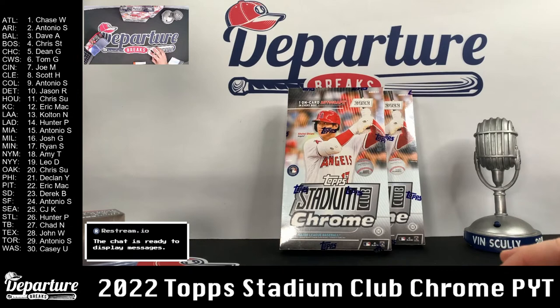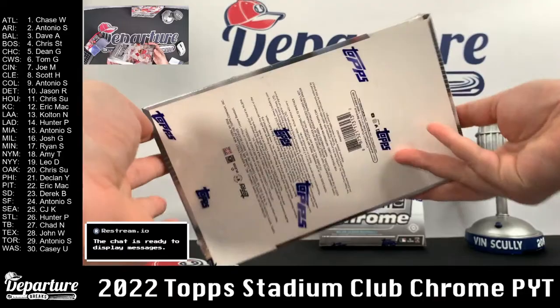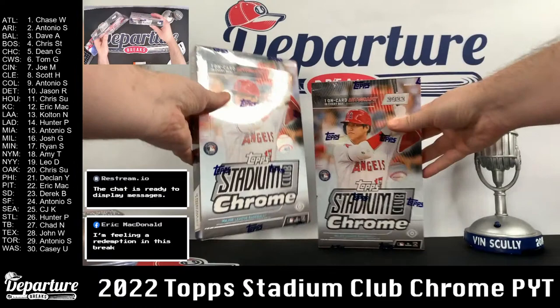All right, I think we're ready to roll here with our second break of the night. Welcome back, if you were with us for round one. Here's round two, our picker team tonight. 2022 Top Stadium Club Chrome, 2 boxes. You guys look over at the sidebar there, make sure everything looks good, teams are properly assigned. No typos or anything like that. We'll do a quick look over on the boxes here, make sure everything looks nice and sealed, and then we'll get right to it.